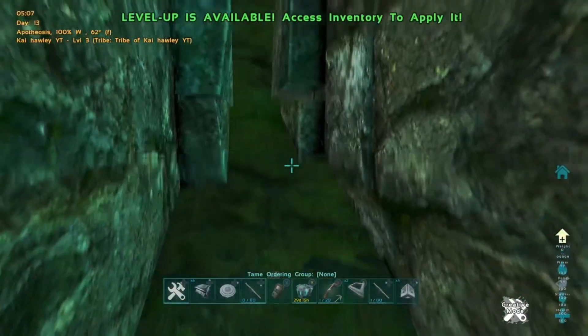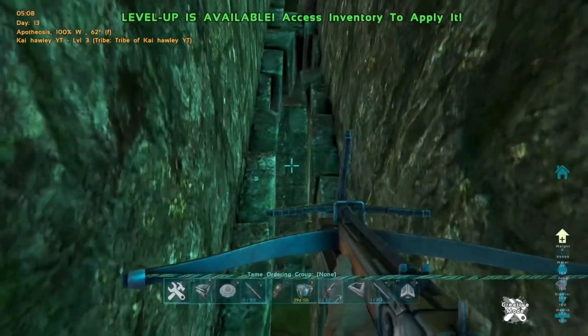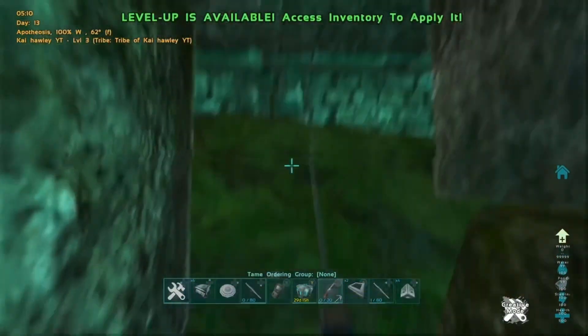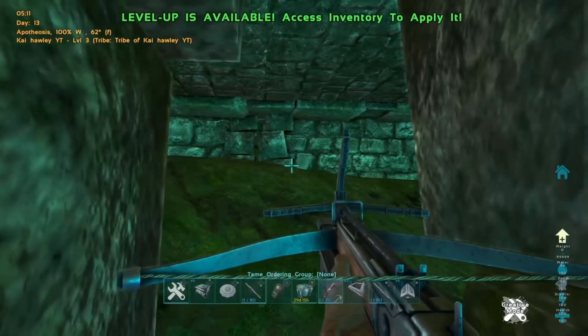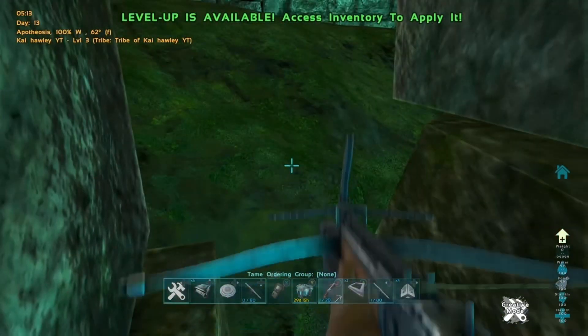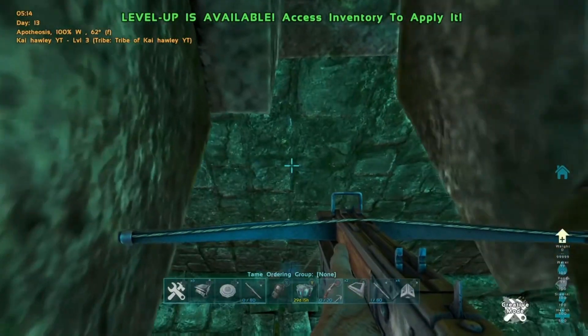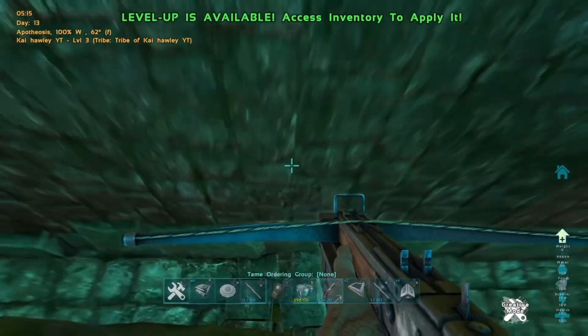What you want to do is go to the right side and drop down to the bottom. You're going to need grapples and a crossbow — grapple yourself to the ceiling, as you can see there, and wait until you get onto this ledge. Once you're on the ledge, crouch down and try to move around and eventually you'll get it.